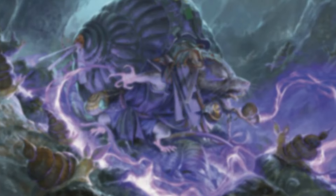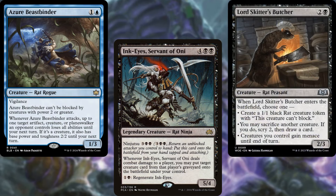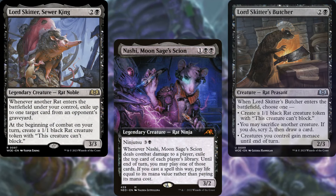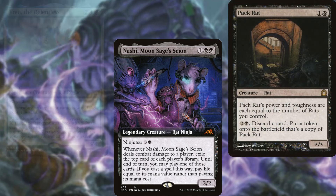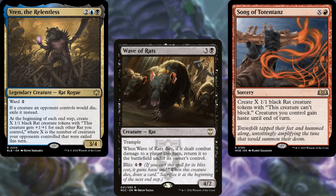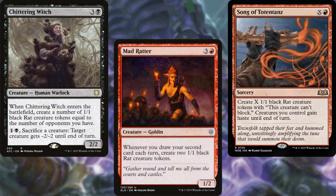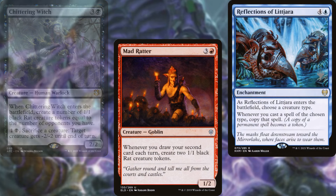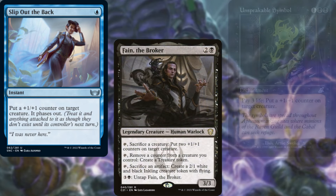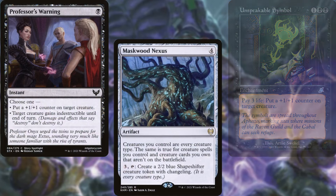The core of our deck consists of Azure Beastbinder, Ink-Eyes Servant of Oni, Lord Skitterer's Butcher, Lord Skitterer's Sewer King, Nashi Moon-Sage's Scion, Pack Rat, Vren the Relentless, Wave of Rats, Song of Totentanz, Chittering Witch, and Mad Ratter. Supporting our plan, we're also running Reflections of Littjara, Slip Out the Back, Feign the Broker, Unspeakable Symbol, Professor's Warning, Maskwood Nexus, and Tainted Strike.